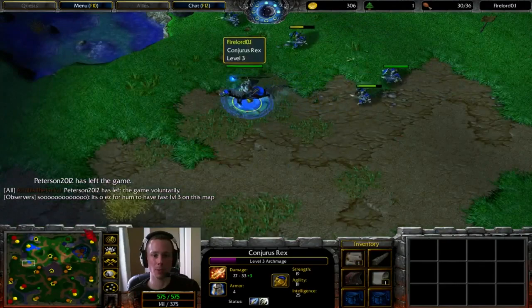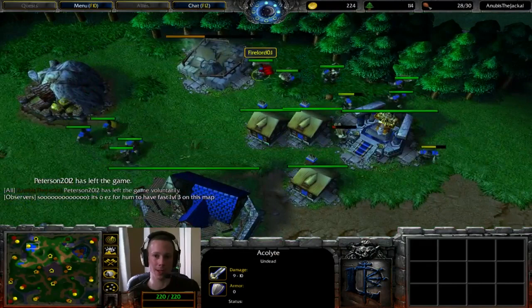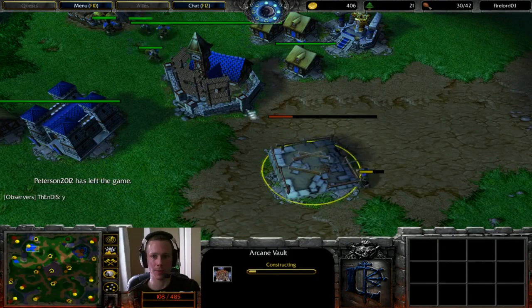Arcane Vault being created a little bit earlier. Firelord still has a good chunk of health for his units, but he wants to try and distribute the damage as evenly as possible. That way he can make the most out of the Scroll of Regeneration. But he says no, he doesn't want Footman — he wants a Rifleman instead, which is why he's probably getting a Blacksmith.